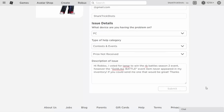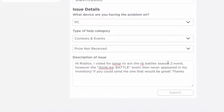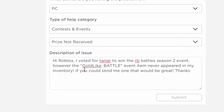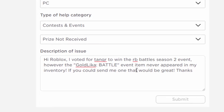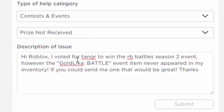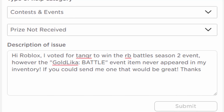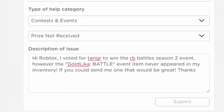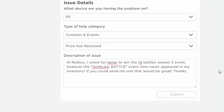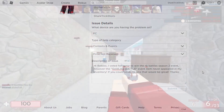For me, I typed: 'Hi Roblox, I voted for Tanqr to win the RB Battles Season 2 event, however the Gold Like-a-Battle Chain event item never appeared in my inventory. If you could send me one that would be great, thanks.' Just make sure you make it clear — tell them what prize you're missing, how you won it, and why it's not in your inventory. You can do this with other prizes too, like if you got the badge from the Ready Player 2 event but the prize never went into your inventory.